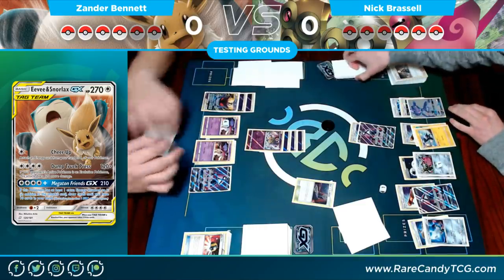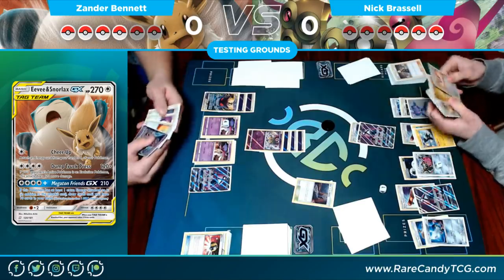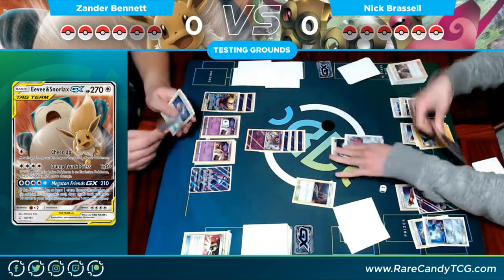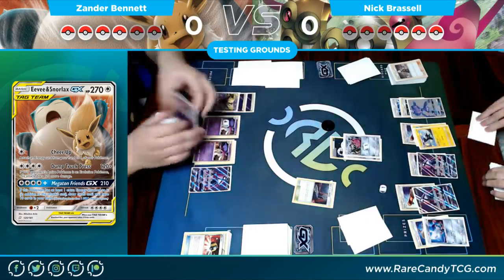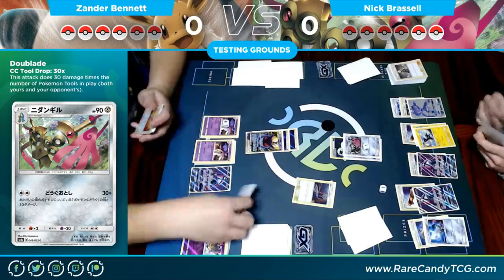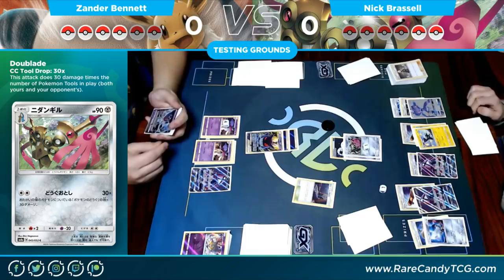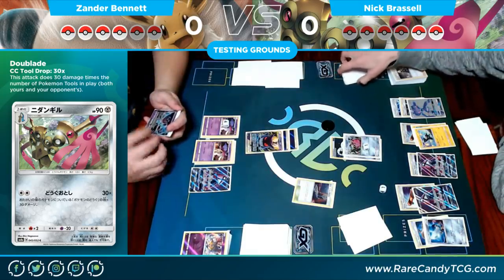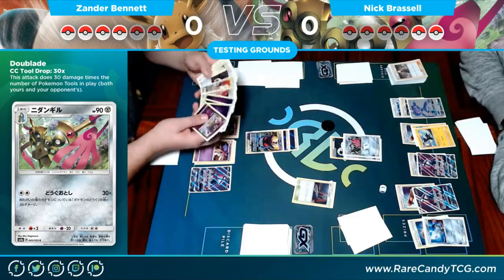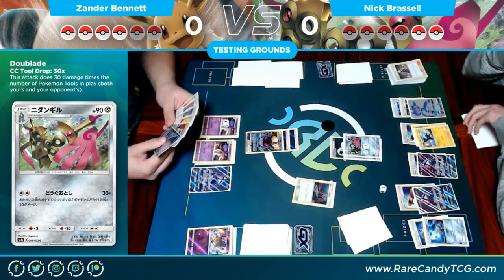He draws six cards off Cynthia — pretty great turn. There's an Ultra Ball to get a Double Aid next turn. Right now just a Tool Drop with the six tools on his bench. This is nice because he was able to take a knockout on the active without having a tool on the active, so that Pokémon sticks around — and if it gets knocked out, he's not losing part of his tool quantity.